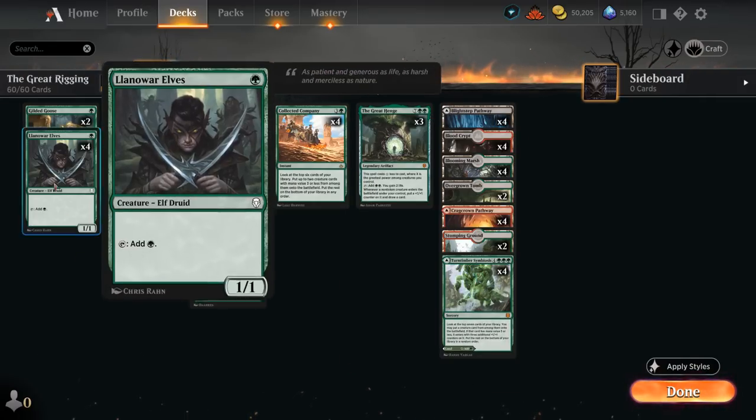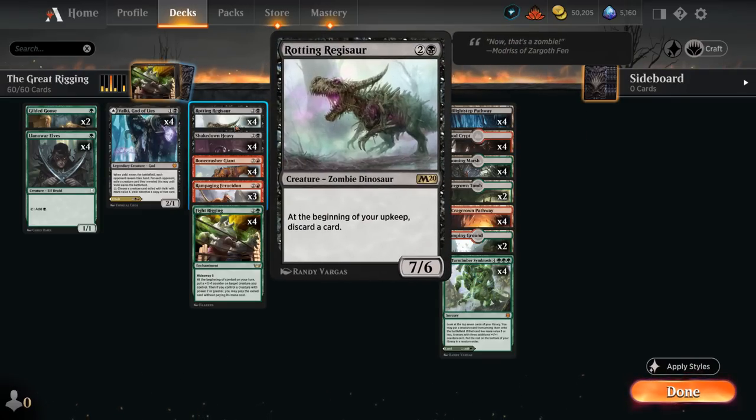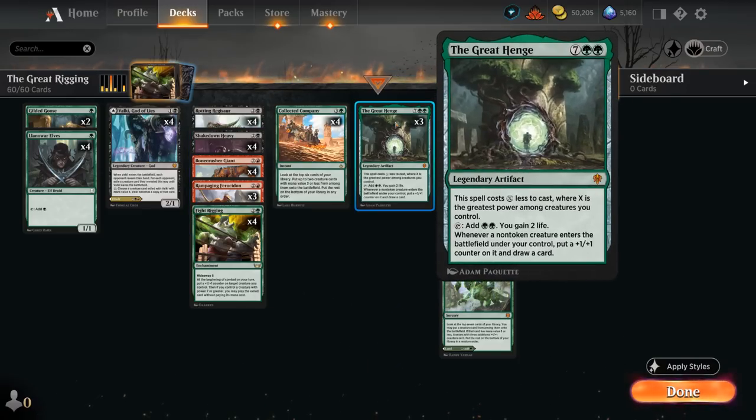So that's our basic game plan. Full sets of Llanowar Elves at one mana so we can play a turn two Rotting Regisaur as a 7/6 with the drawback of discarding a card at the beginning of upkeep. We also have Shakedown Heavy as another great enabler for Fight Rigging — a 6/4 with menace. When Heavy attacks, the defending player may have you draw a card, and if they do, we untap Heavy and remove it from combat. So it's either a card draw engine or a nice evasive attacker, though the opponent makes the decisions, which is never great.